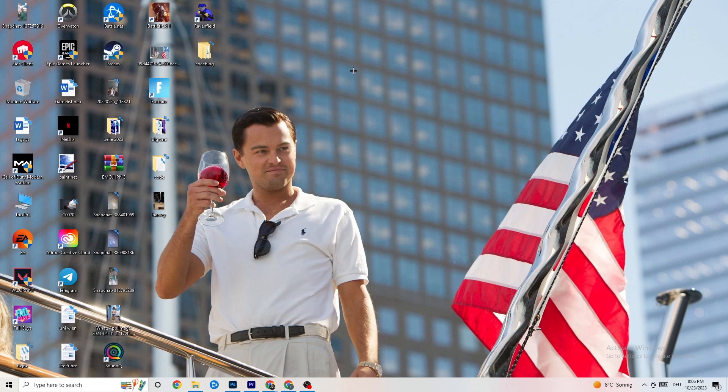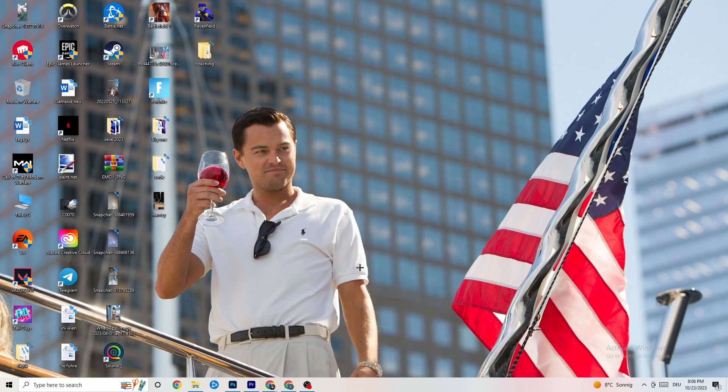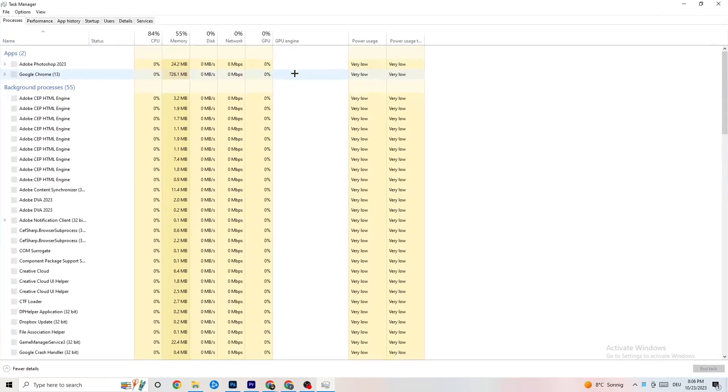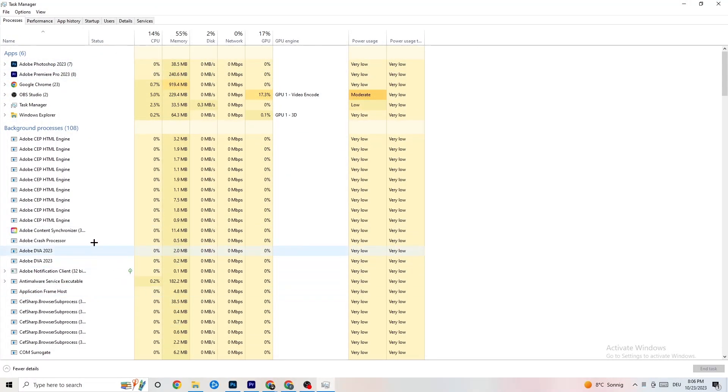That was just the first step. The next step is to go to your taskbar, right-click it, and open Task Manager. As you can see, you'll see every single program currently running. Go to 'Processes' — you'll see CPU usage, memory usage, GPU, network, and so on.